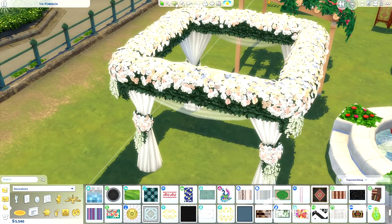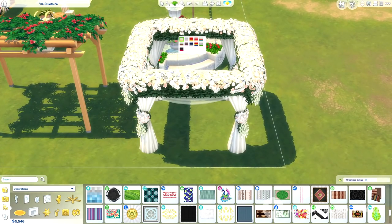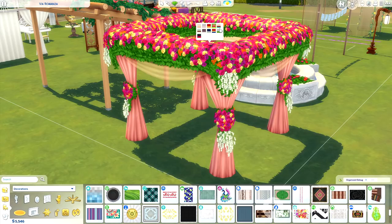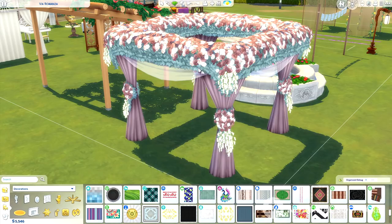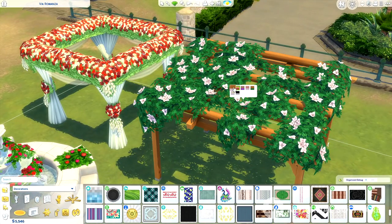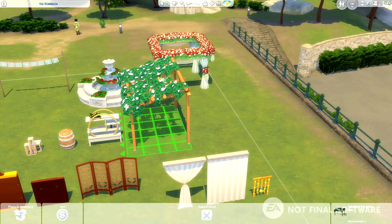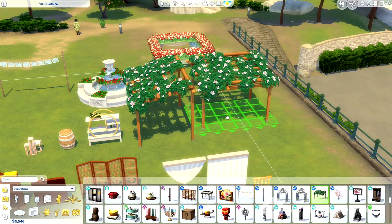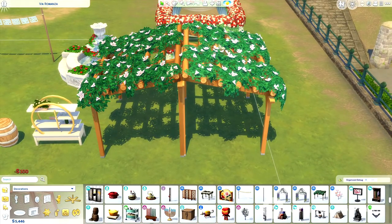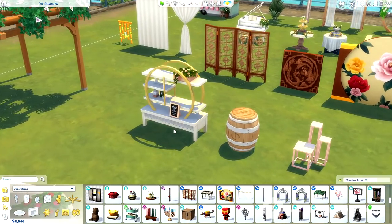I don't know how the heck this thing is staying up, but it is beautiful. A lot of this stuff is very surreal and romantic — it literally is the word, but it's enchanting too. This pack just makes me feel like a little princess; it feels really whimsical. The cool thing about this pergola is that you can actually take two of them, rotate them so they're facing each other, and it kind of makes like a little covered awning area for your wedding.